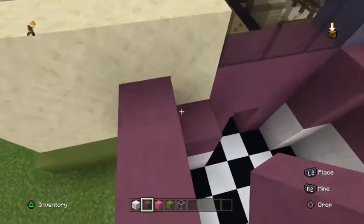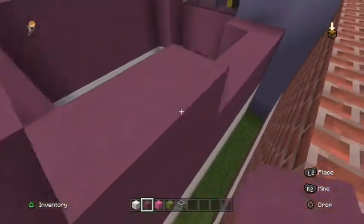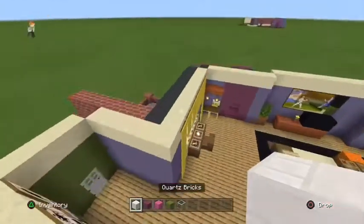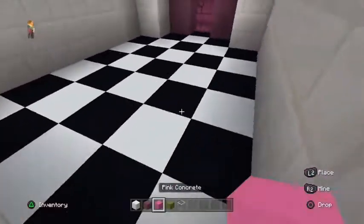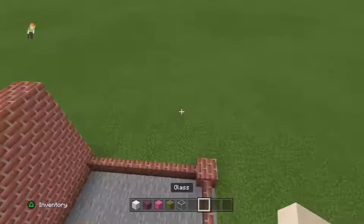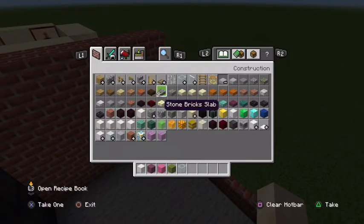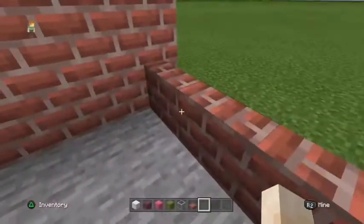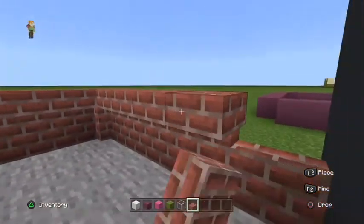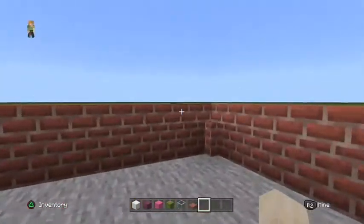Put one more layer on top. Then come over to the balcony and grab brick slabs and put them on top of the brick walls to make them look finished. You don't have to if you don't want to, but it gives quite a nice effect.